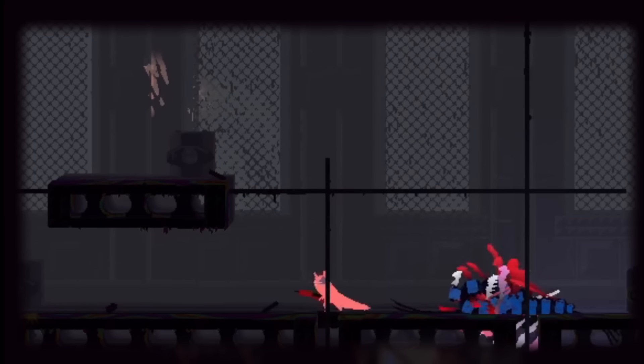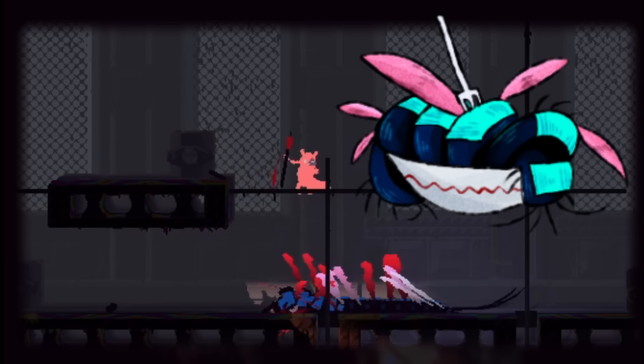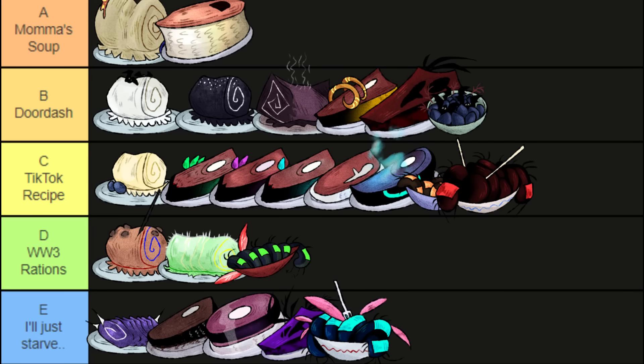What the f***? Why do you exist? I hate you. You are horrible. You're a red centipede in a centi-wing but underwater — this is the worst possible combination. It's wet and three times the work now. E tier. Never. Never.